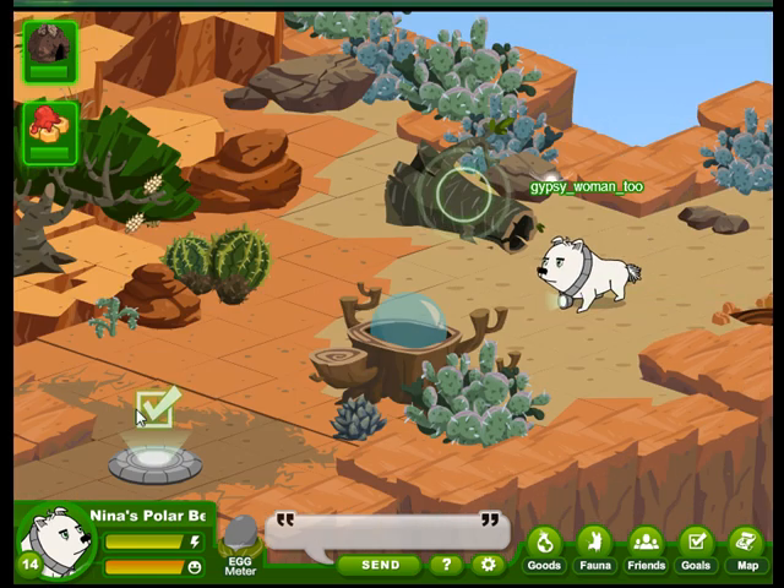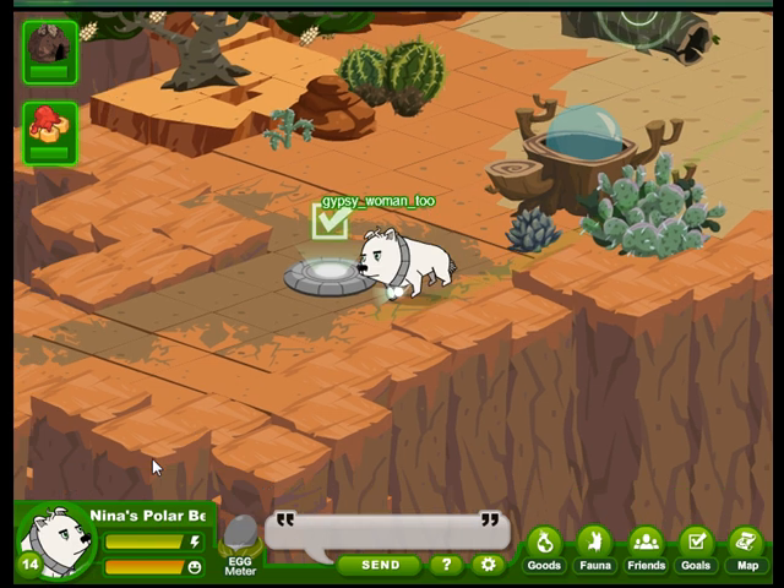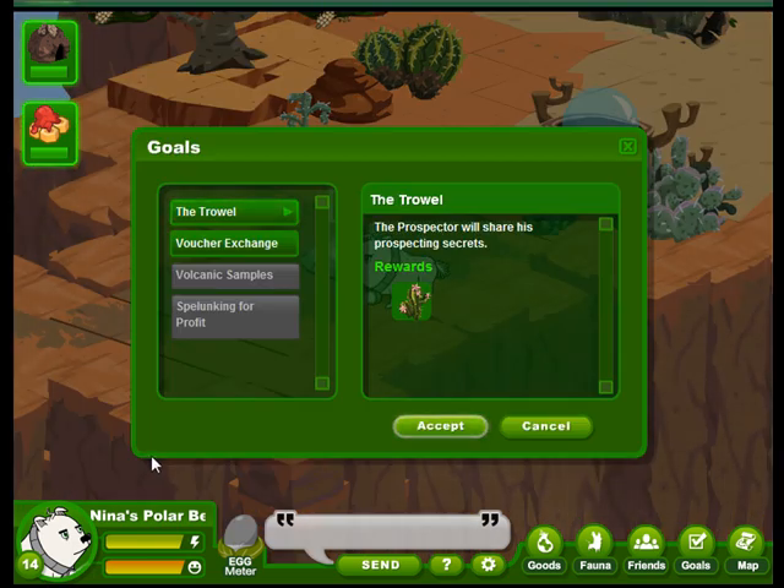We'll sneak past this viley and get a root of course. Here's the goal station. So let's jump on here and see what goals are available. The first one is called the trowel. Alright, let's take that.